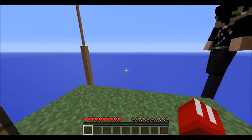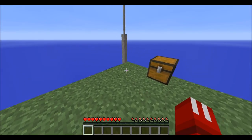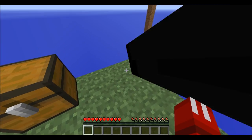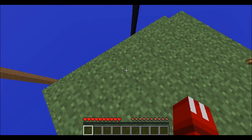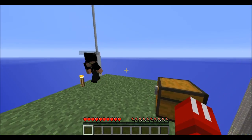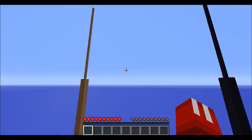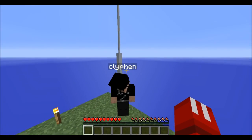Pretty much, this is a Four Pillars survival map, it's a custom survival map. What we have to do is try and get enough materials in this pillar that we're on right now to go to that one, and once we have enough dirt and whatnot from that one, we'll go to the next one.